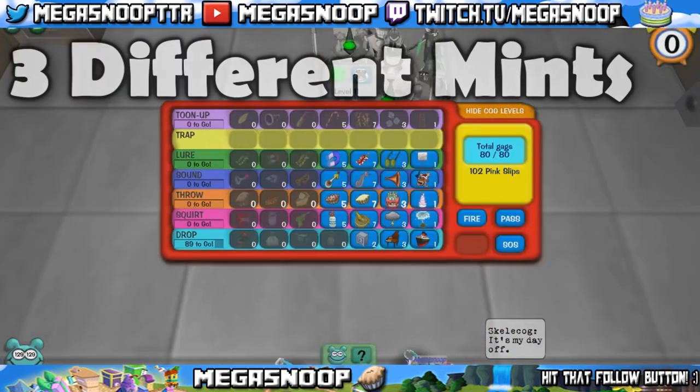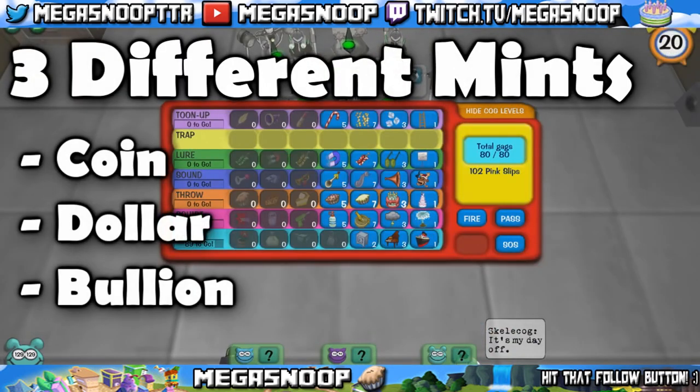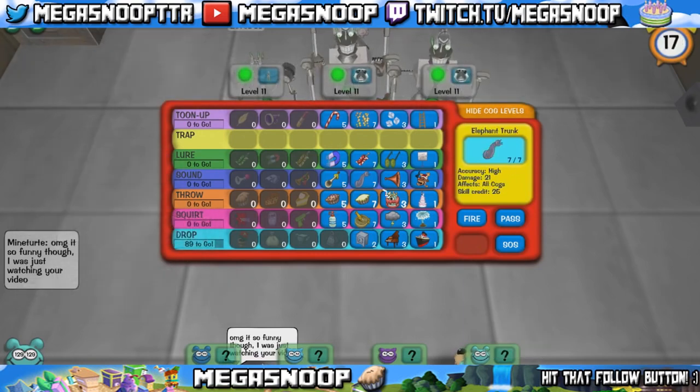So in Cashbot HQ there are three different mints: the coin mint, the dollar mint, and the bullion mint. And there are a few distinct differences between them.